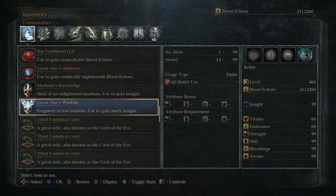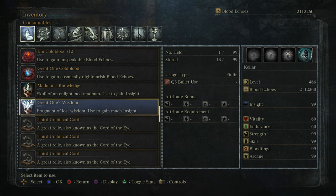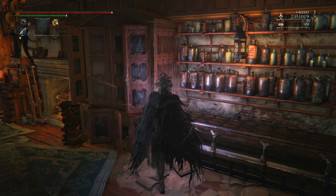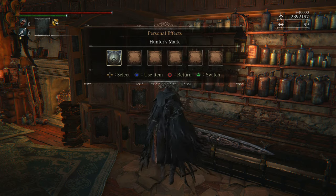As a side tip, any item within your consumables inventory can be duplicated as long as that item can be stacked. Kin Coldblood, for example, can be duplicated with this glitch, and the benefit is that you can duplicate these items straight from the hunter's dream without having to leave.